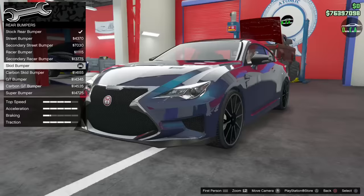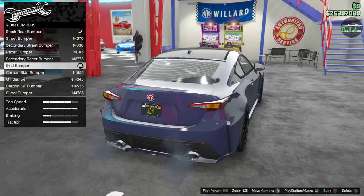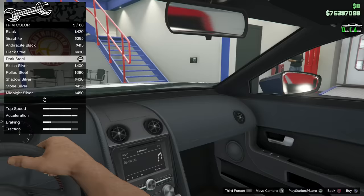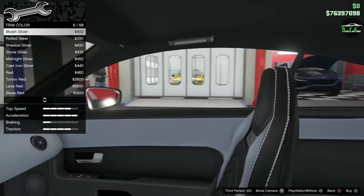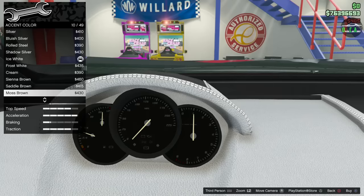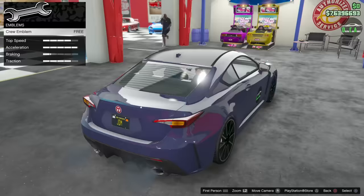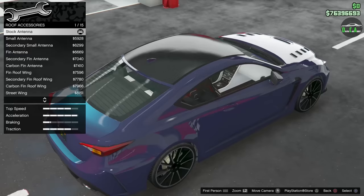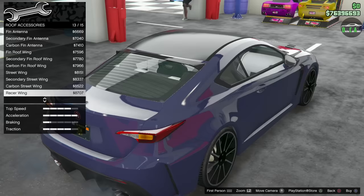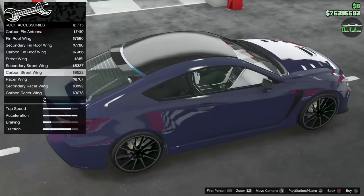Going back to fix the rear bumper — switching to stock rear bumper since the secondary color on the diffuser just doesn't look right. Back to respray: trim color is for the interior — definitely going white, which looks great. Accent color is for the gauges — leaving that as is. For roof accessories, there are different antenna options and roof wings and spoilers. I'll go with the carbon fin antenna in primary to match the carbon roof.